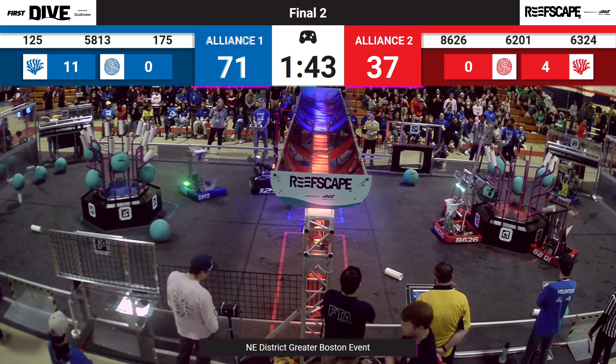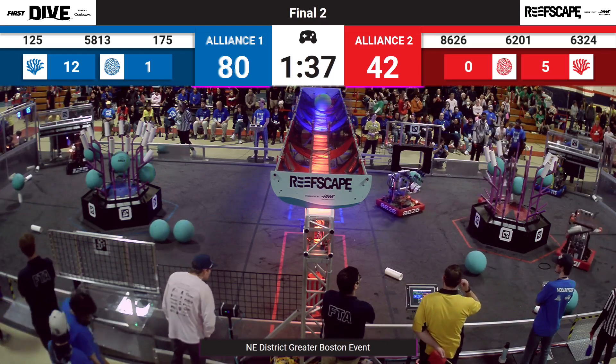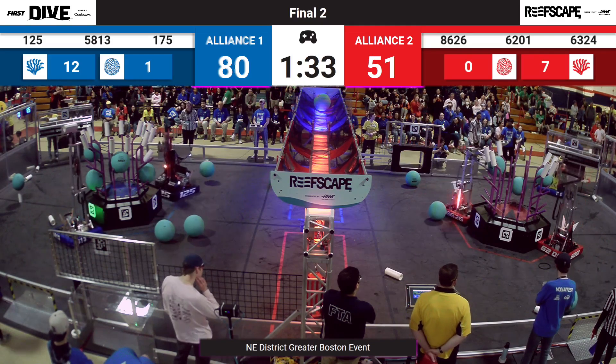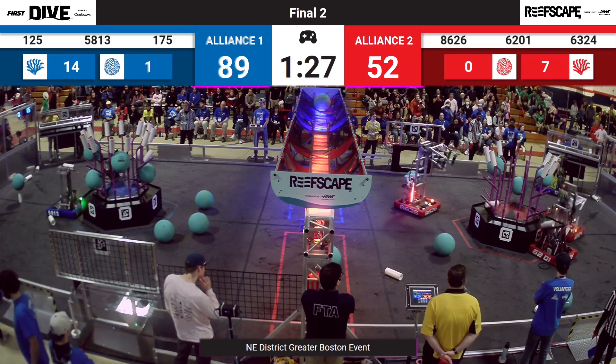Backing off just in time to try and block the other loading station. 1-25, the Neutrons back at the human player station, loading up. They've got that coral — they've got a very full L4. So full that they are scoring on L3 now. Blue Alliance, 89-52 with a minute and 30 seconds now.